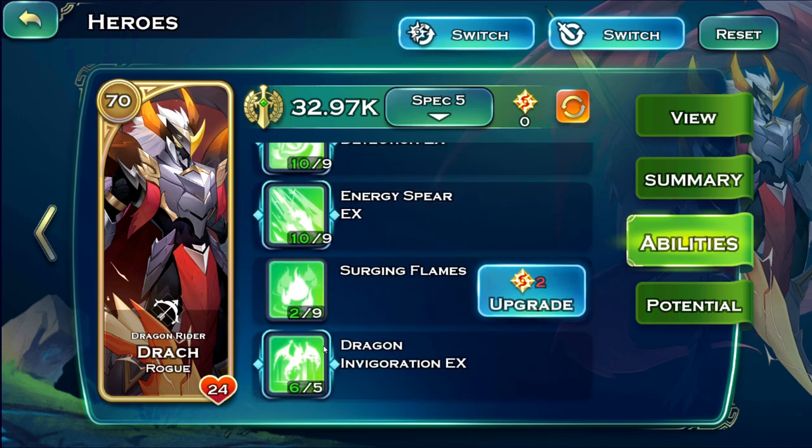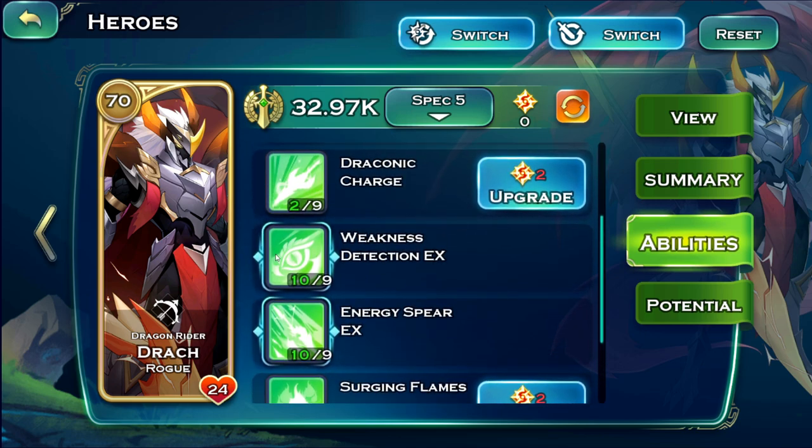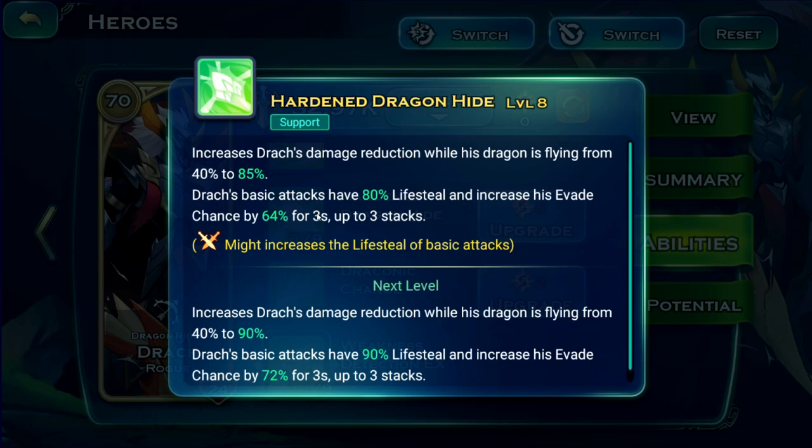I have two ability sets I'm using. The first is: Dragon Invigoration level 6, Energy Spear 10, Weakness Detection 10, Surging Flames, Draconic Charge at level 2, and Hardened Dragon Hide at level 8. This grants him a lot of resistances and some evasion chance which can stack.